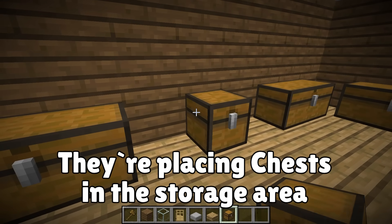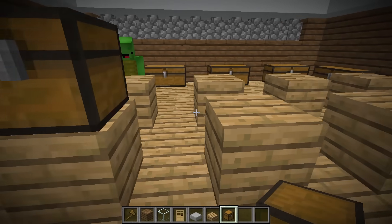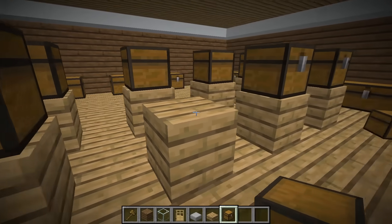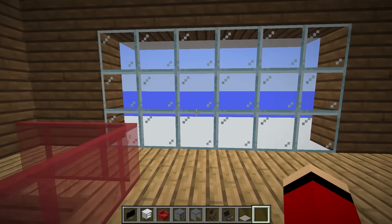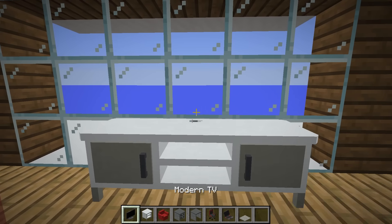Let's put chests all around the sides of the room. Good thinking, Mikey! There's room to fit chests in the middle, too! Maybe a TV for when we want to relax? I think this wall will be the perfect spot.